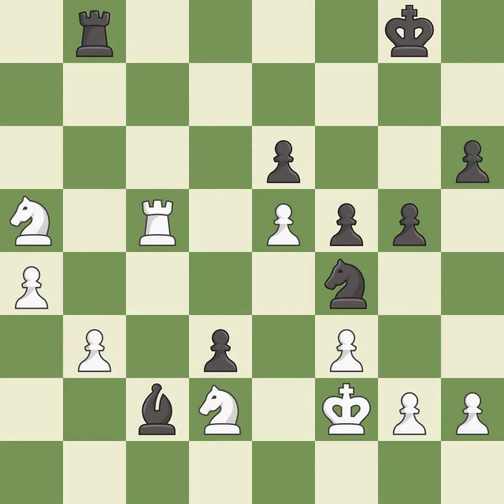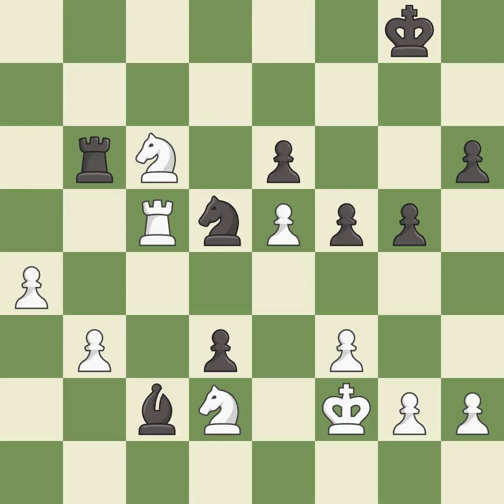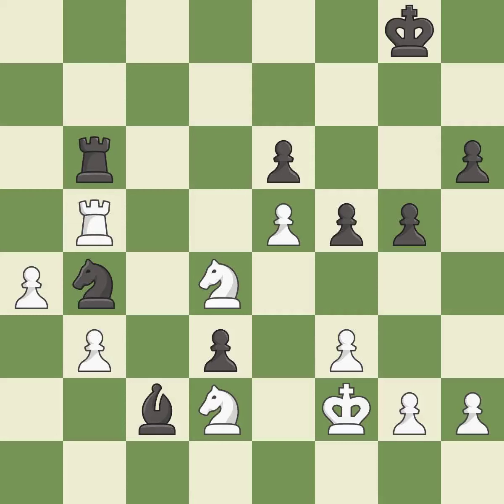This misses an opportunity to kick a knight — it is an inaccuracy. This allows the opponent to win a tempo by threatening a rook — it is an inaccuracy. This wins time by threatening a rook and forcing it to move away — it is best. This moves the rook to safety — it is good. The pawn is now adequately defended — it is excellent. This protects the attacked bishop — it is excellent. This offers to exchange pieces of equal value — it is best.